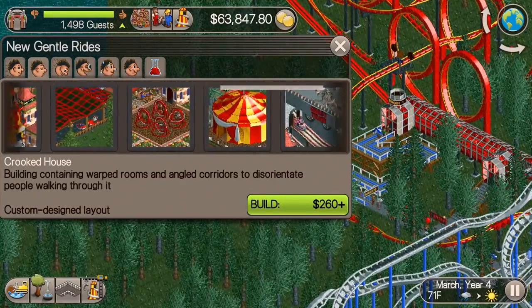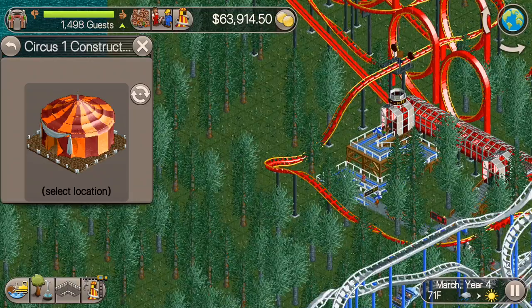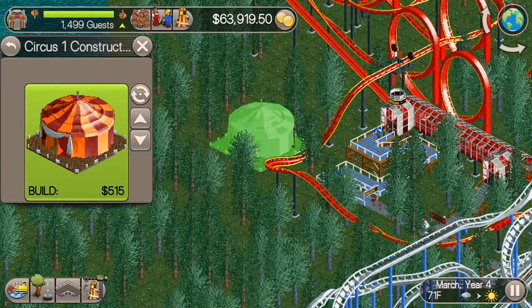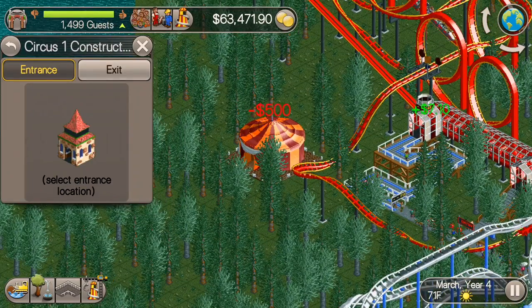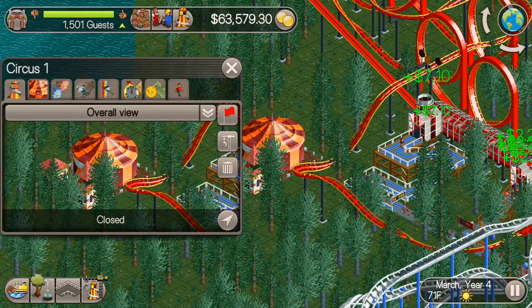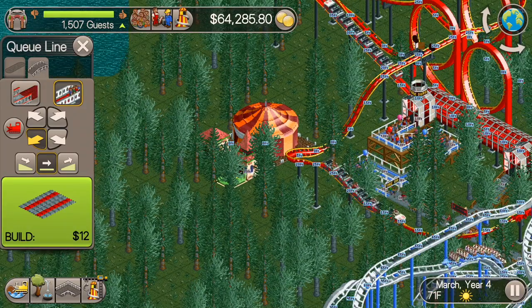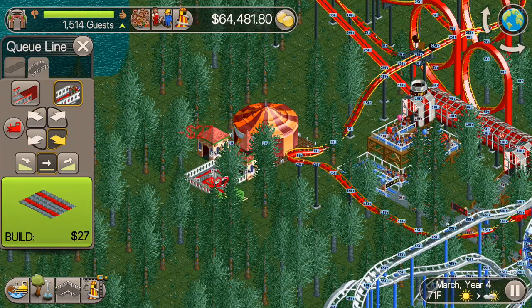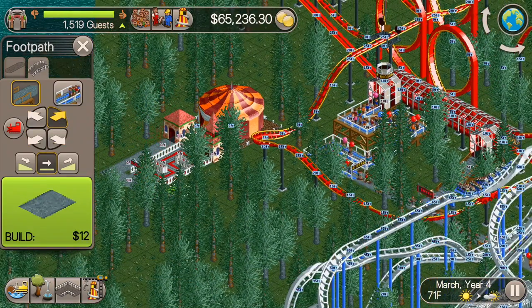I just want to get a few things done today. First off, I just want to build a little path, getting us inching a little bit closer to the lake, so that we can start building some water rides. And then I'm going to put a circus here — nothing too exciting, so I'll just let that run. And I also want to probably put in a monorail today.